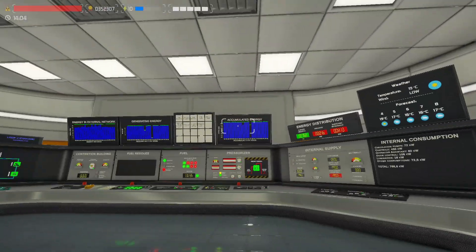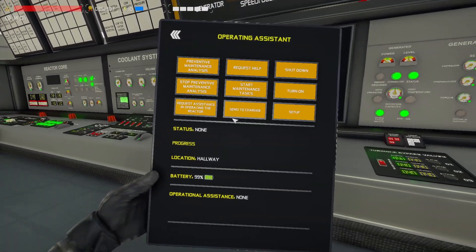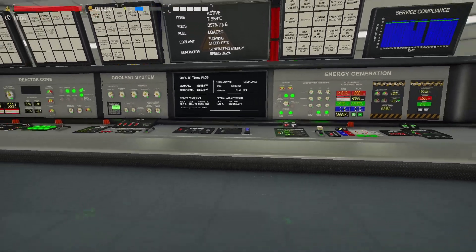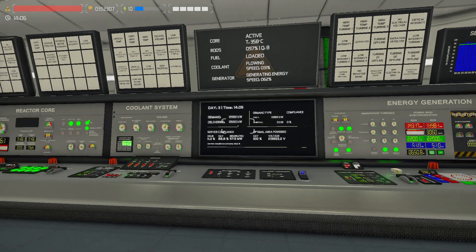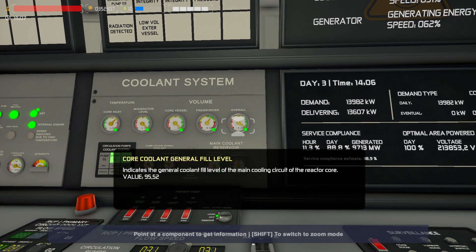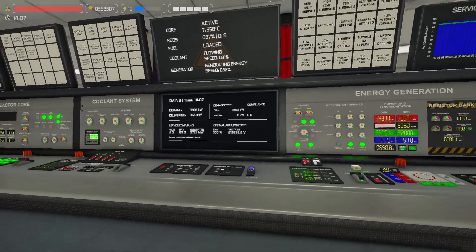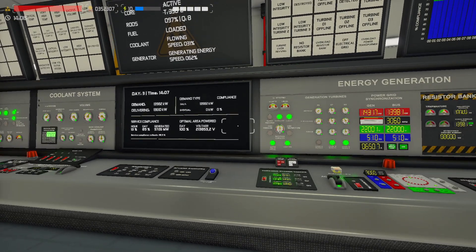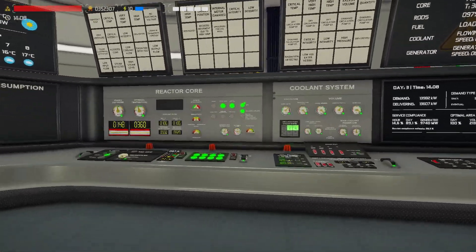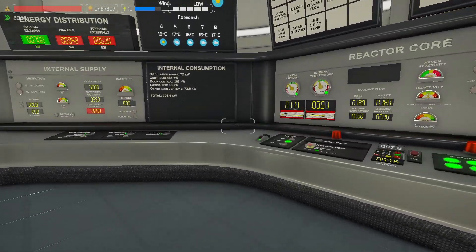At this point we are meeting demand perfectly, everything is very good, the city is very happy with us. But sadly we need to start fixing our plant because it's kind of high wear already — it's day 3 — so usually on the third day you need to start doing maintenance on the reactor. I'm going to come back to you probably at the evening and we're going to start shutting down the reactor. If you enjoy this video and find it useful, don't forget to click like, subscribe, and share.